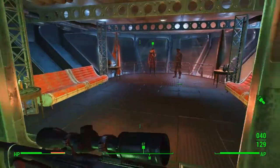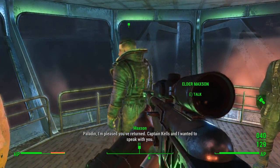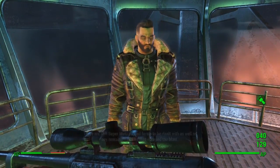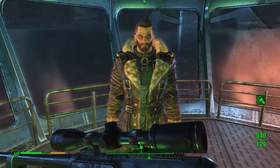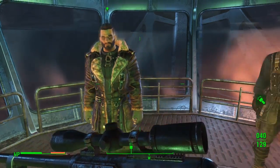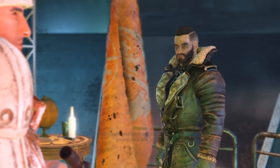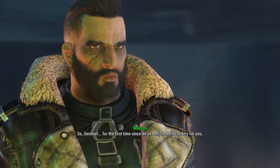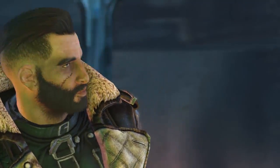Hello everybody, welcome back to another unique rare weapon guide here on Fallout 4. Today I'm going to be showing you where you can get the Sentinel's Plasma Caster weapon. There are going to be some spoilers here, so look away if you don't want to know a big section of the end story. To get this, you're going to need to be the rank of Sentinel within the Brotherhood of Steel.